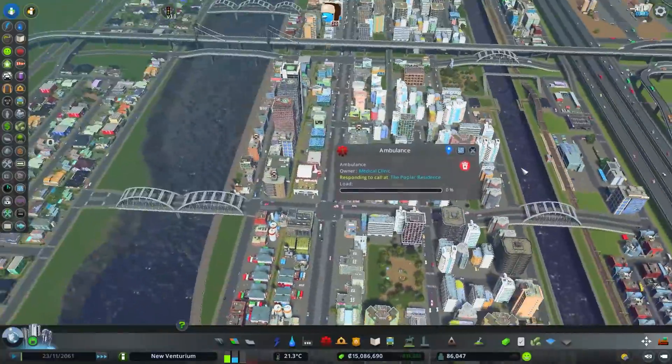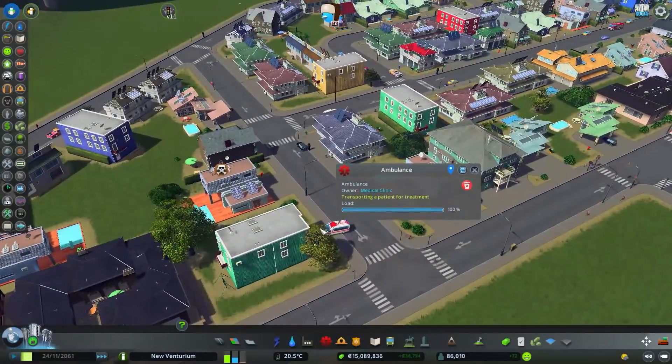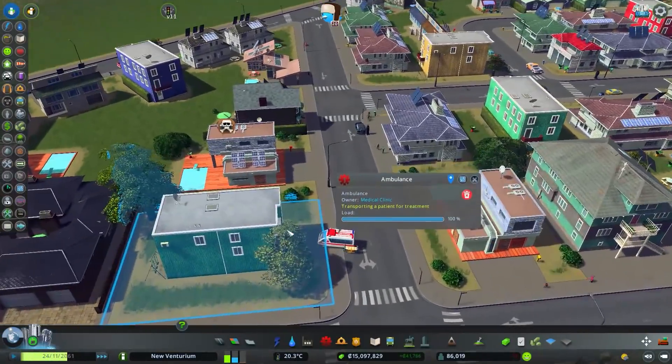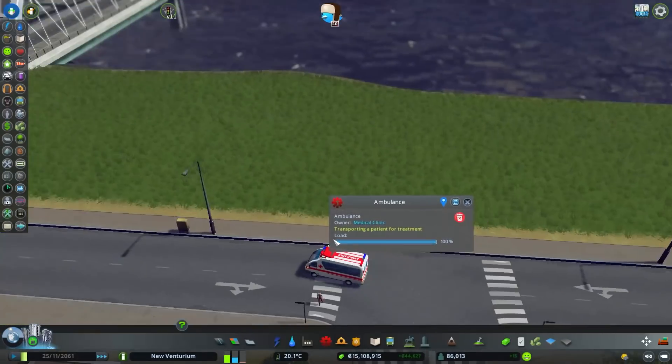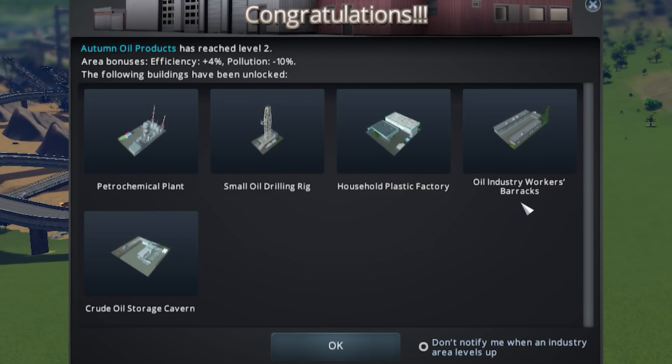You're going to this area of the city? Gotcha. Wait — over here? I completely forgot this place existed. There's not even a sick person there! Now things are going on — level 2 at the oil industry area.